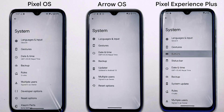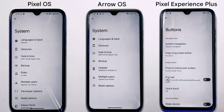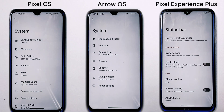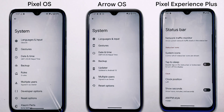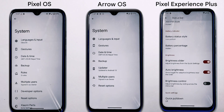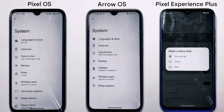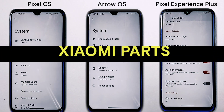Pixel Experience Plus offers extra options in buttons and status bar settings that the other two ROMs do not have. These include controlling calls and media playback directly from button settings, plus the ability to customize the status bar with a network traffic indicator, clock, battery, and brightness slider.